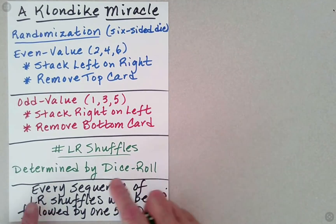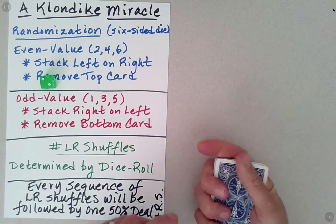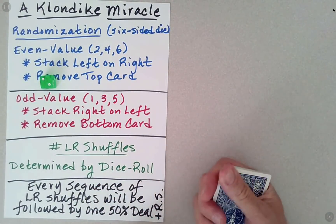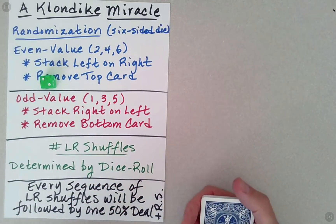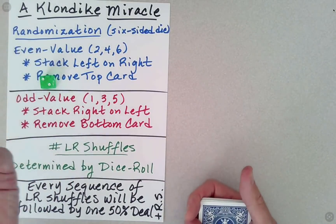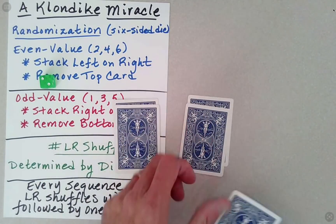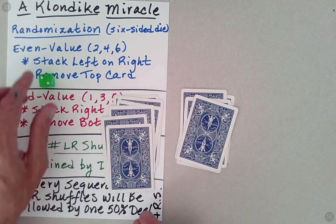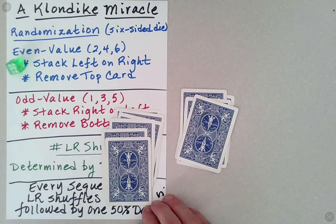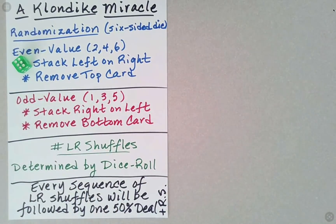Let's start with randomizing these. We rolled a two, so that means I'm going to deal out the cards twice — a left-right, left-right. For each of those, we'll roll the die a second time to decide should we stack left on right or right on left. Here is the first LR shuffle. We rolled six — six is even — so we stack left on right.